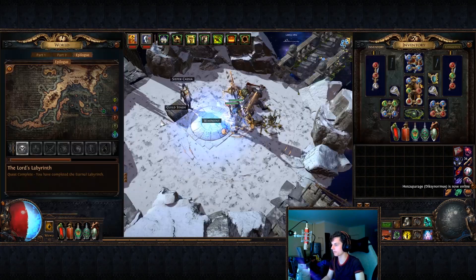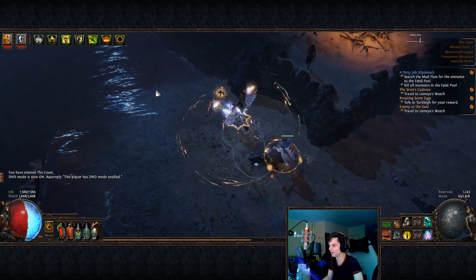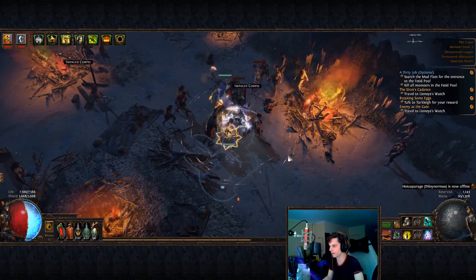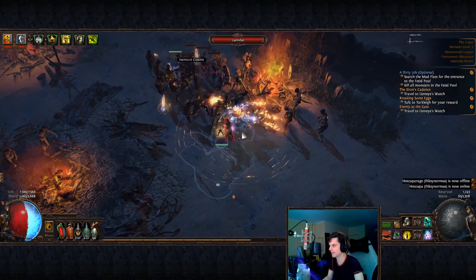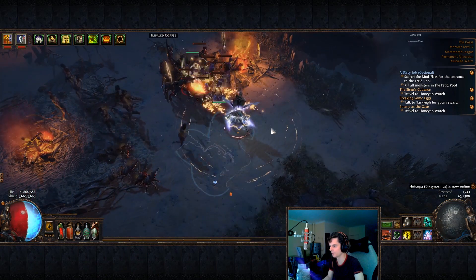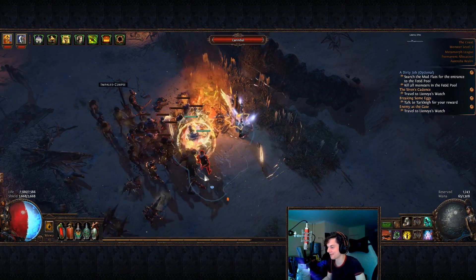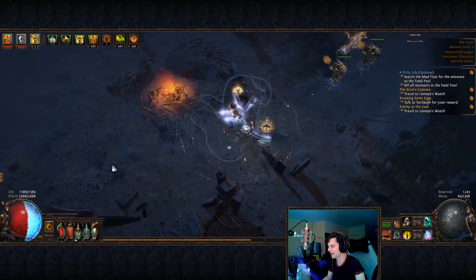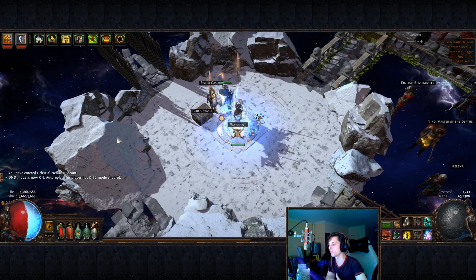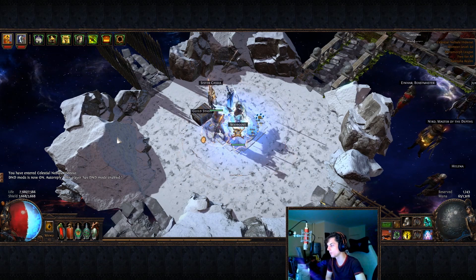I'm going to get my guardian to super saiyan for you. We're going to the coast to watch him get 10 stacks and then he will go super saiyan. Let's go, guardian boy. He's getting his stacks up, attacking enemies. He's almost there — very close. There he goes! That is the Garb of the Ephemeral buff happening right there. Absolutely amazing and very fun to watch in maps. He does get a little bit bigger. The downside of the Garb of the Ephemeral — needing so much strength and intelligence — does not matter for your Animate Guardian. They can equip any item up to level 100, which is pretty amazing.